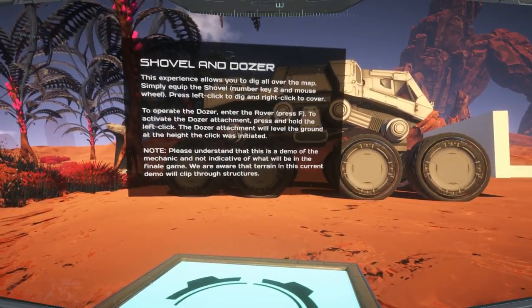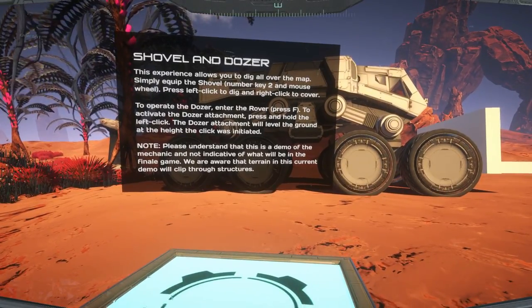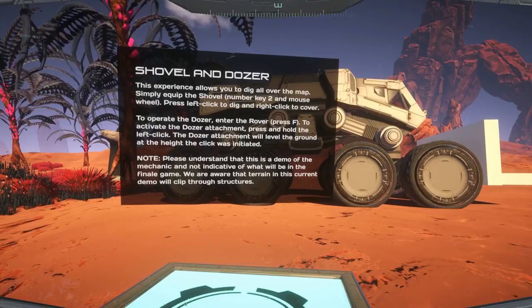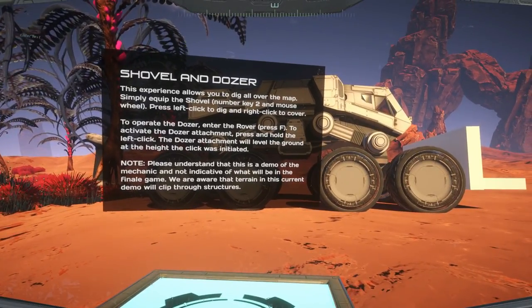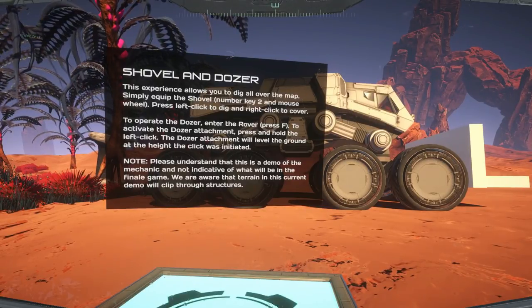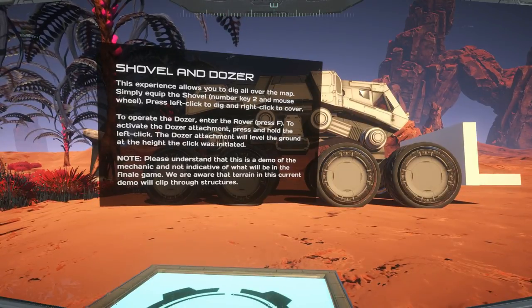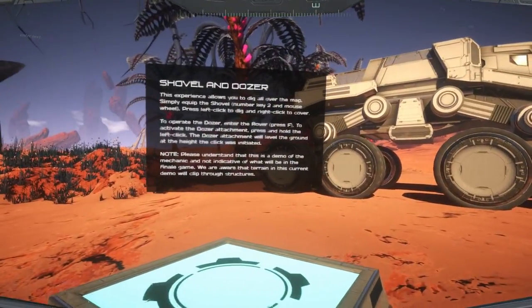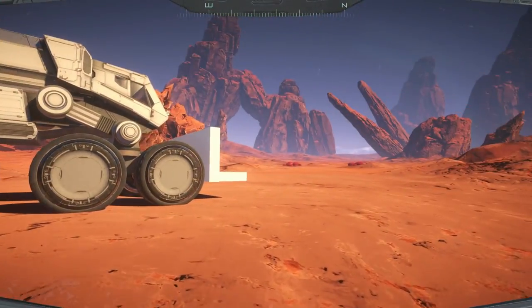This experience allows you to dig all over the map. Simply equip the shovel, press left-click to dig and right-click to cover. To operate the Dozer, enter the rover and activate the Dozer attachment, press and hold left-click. The Dozer attachment will level the ground at the height the click was initiated. Please understand that this is a demo of the mechanic and not indicative of what will be in the final game. We are aware that terrain in this current demo will clip through structures.